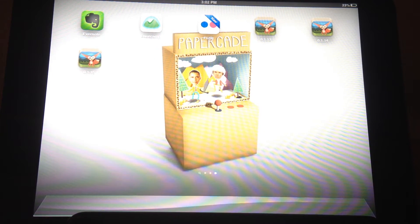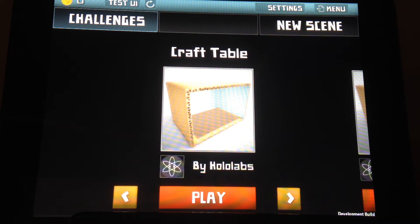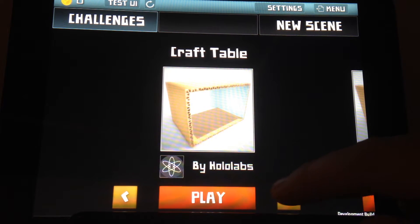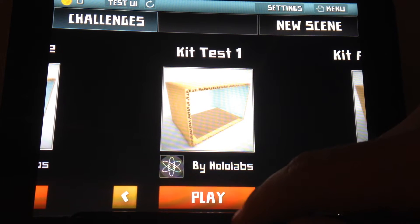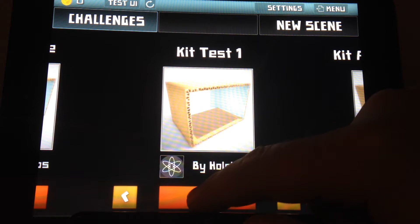Here we've got Papercade build 0.1.15, wherein we are getting closer to the create and play loop, where we have play mechanics and the start of assemblage mechanics. We're gonna go ahead and start with kit test 1 and the start of the kit mixer, a.k.a. Mad Libs.